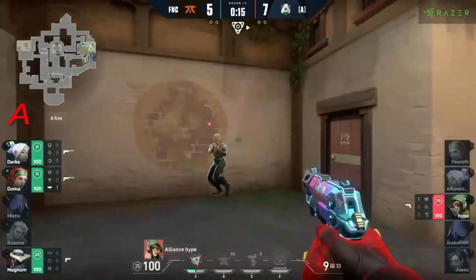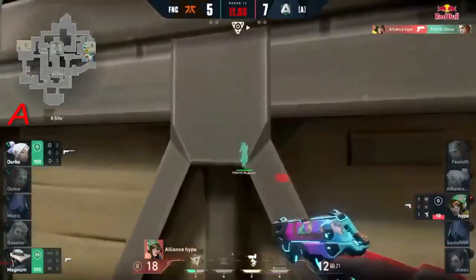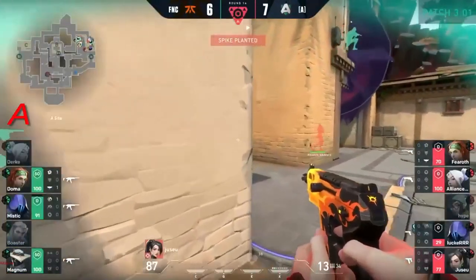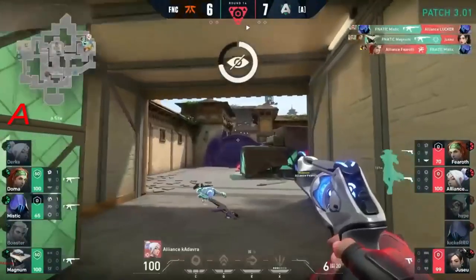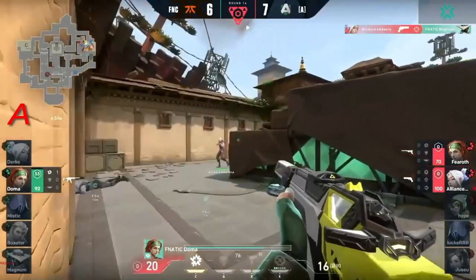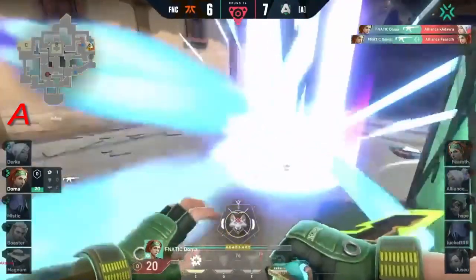Doma is already awaiting him, with two more on the left — it's not going to be an easy task. Behind him — hold on — Doma is whiffing his shots! In no universe can the spike be planted like this. He's dodging around Fanatic who have sub-machine guns. Mystic is falling off from fall damage, breaking his ankle, leaving it down to only Doma. He whiffed in the previous round, but this time he could become the savior — and he will!